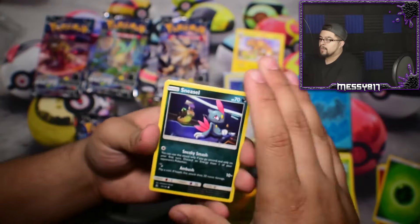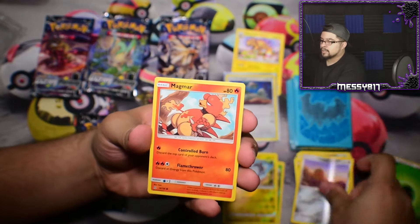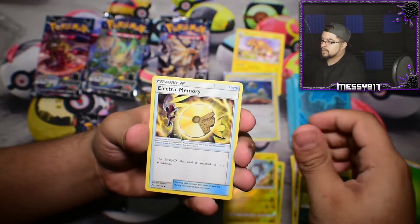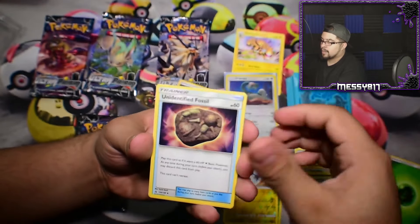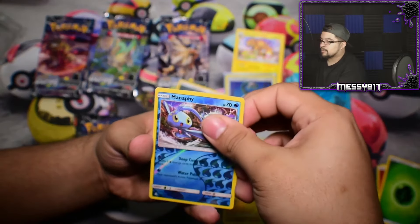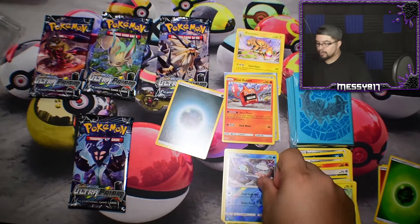We have a Sneasel, Alolan Diglett, Magmar, Yungoos, Stunky, Electric Memory, Unidentified Fossil, a Normal Rotom, a Reverse Manaphy, and a Heat Rotom. So I guess we're just getting all the Rotoms today.